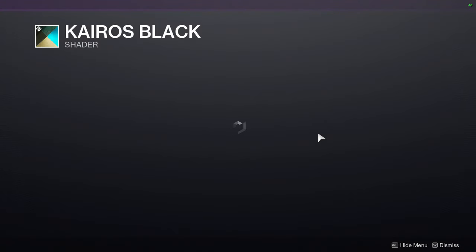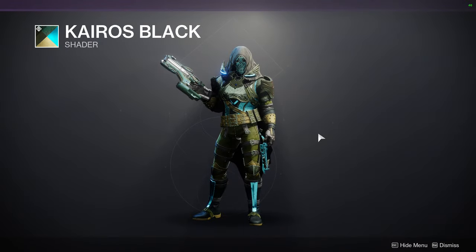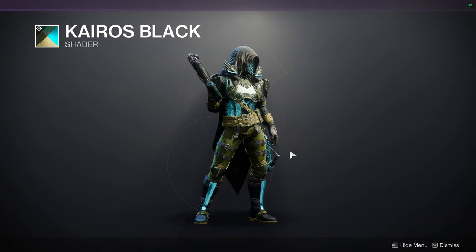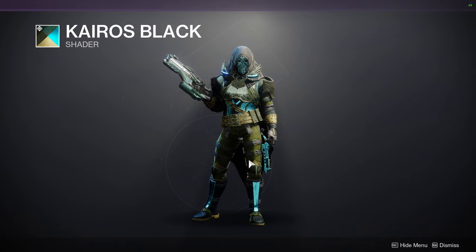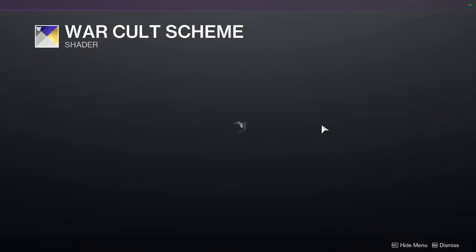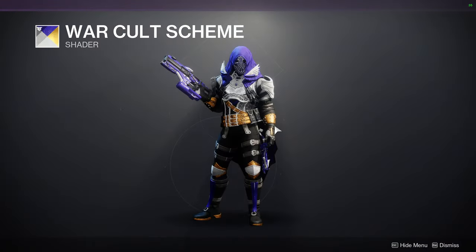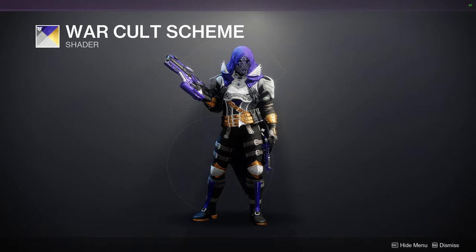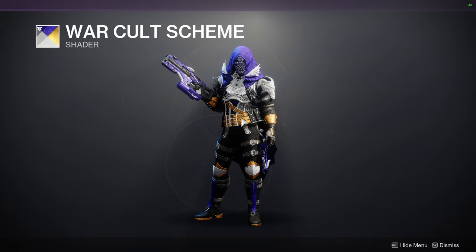Cairo's Black. I am just not the biggest fan of the Kaka Green — that's really it, this color right here. Everything else looks super dope. I like the blue, but it's just that color for me. And then War Cold Scheme. I love this shader. It's from Warmind quite a while ago, so I do recommend it. It's super dope, super cool — like, saturated gold almost.